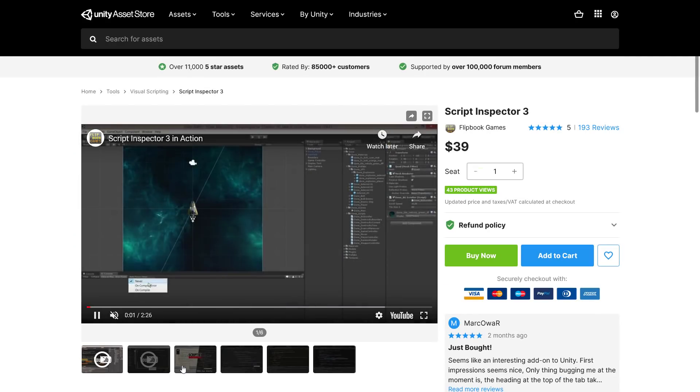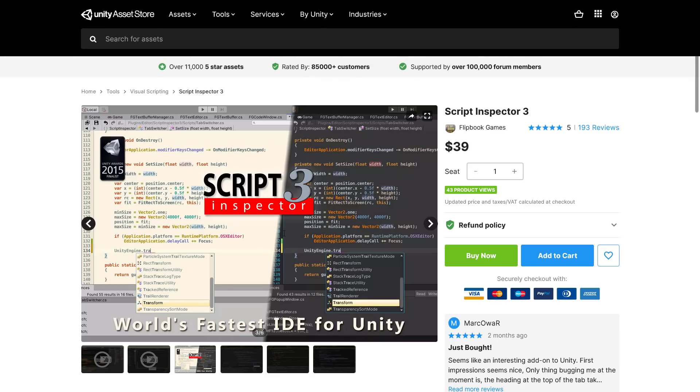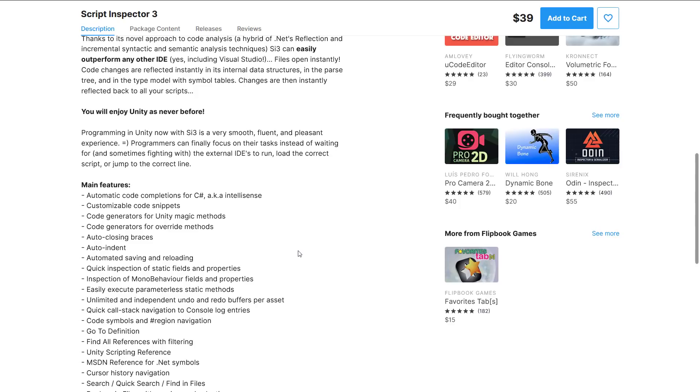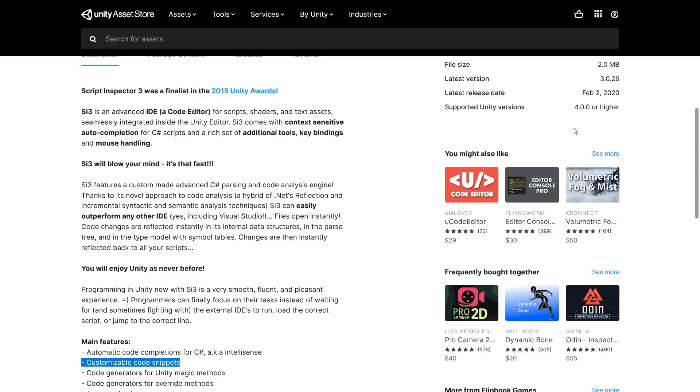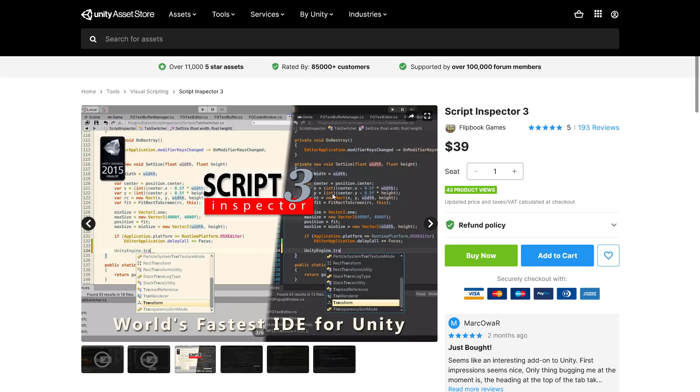Next up is Script Inspector 3, an advanced IDE code editor for scripts, shaders, and text assets integrated inside the Unity Editor. SI3 comes with context-sensitive autocompletion for C# scripts, IntelliSense support, a rich set of additional tools, key bindings, and mouse handling. The idea of turning Unity into an IDE for code editing — avoiding having to jump out to Visual Studio Code for small edits — is really appealing. It was last updated this year and is still actively maintained, making it probably the most interesting item so far.